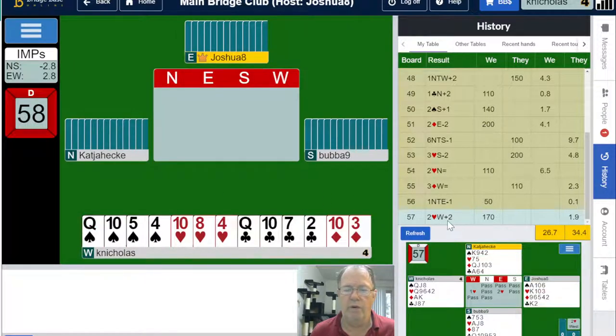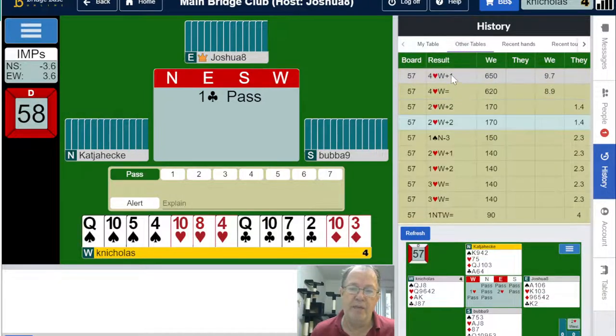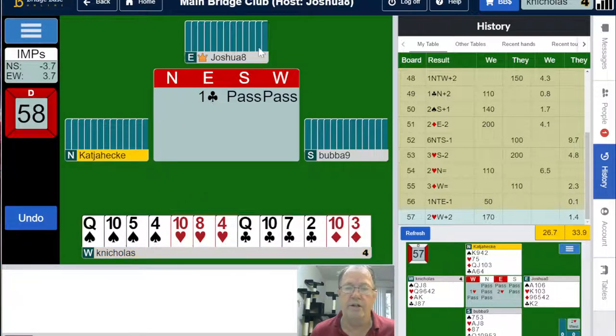So here we have a little bit of a problem in that partner didn't show 11 points. I only had 13 — 14 with hearts because I had the doubleton. 14 and 11 is 25, so we did have enough for game. In fact, we made game. The fact that we had game but didn't bid it, and other tables did — they're the ones that got rewarded for correct bidding. That's a good beginner's mistake. With fewer than six high card points you cannot respond — you need at least six.